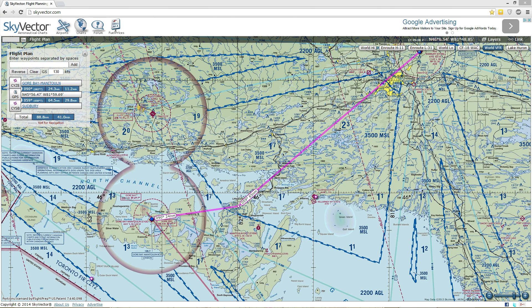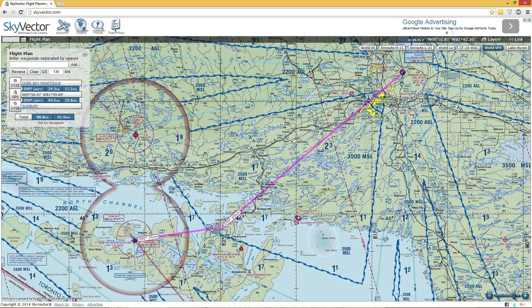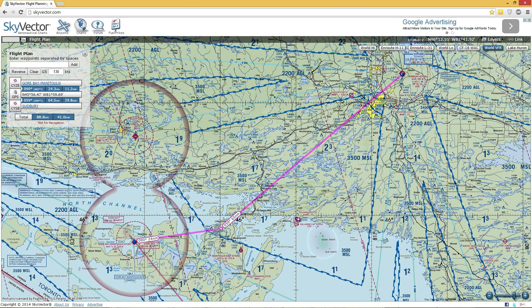Unfortunately, Prepar3D, which is the flight simulator I'm using — basically Flight Simulator X but the next version of it — unfortunately it doesn't do borderless full screen or anything like that. So you either have to do full screen mode, in which case I can't get to my second monitor, or we've got to get the little title bar in there. But it lets me sort of flip through some views.